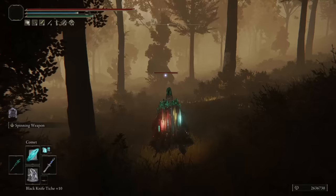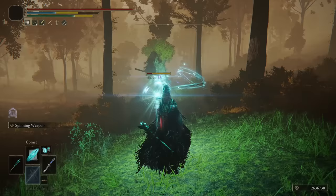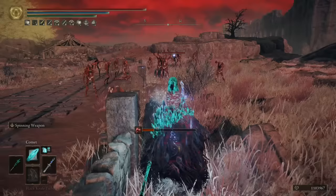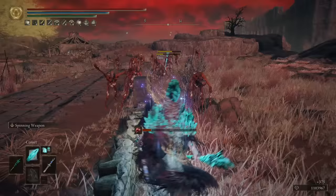The next spell in our build is Comet. It is one of the highest damage-dealing sorceries in our build and you can charge it up dealing roughly 20% more damage. It can also pierce through multiple enemies and has slightly better range than the Great Glintstone Shard.